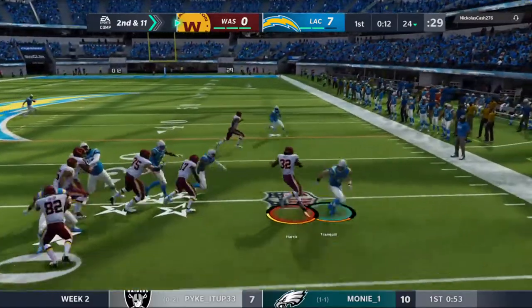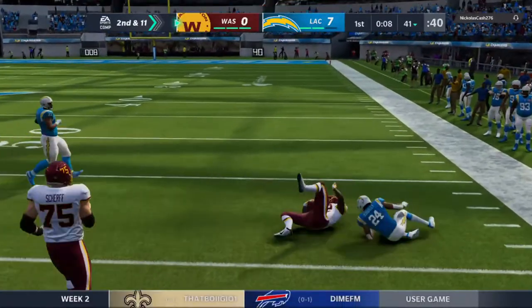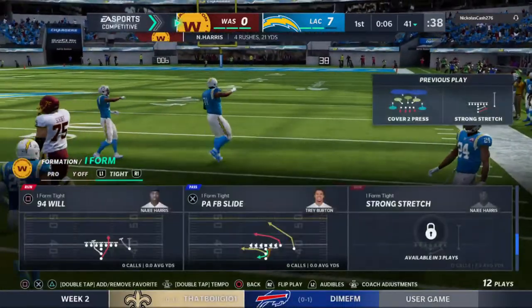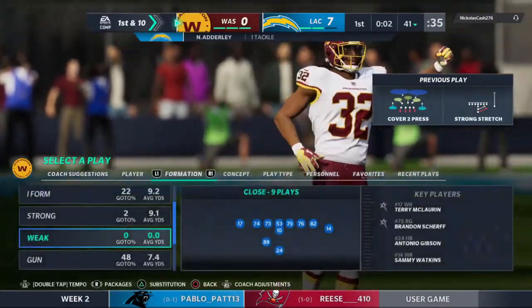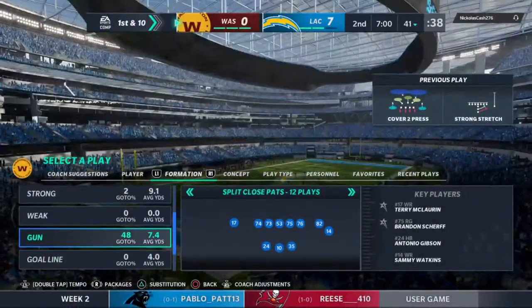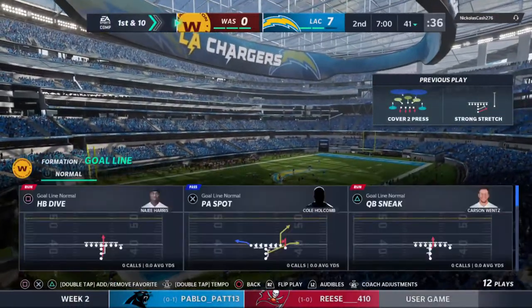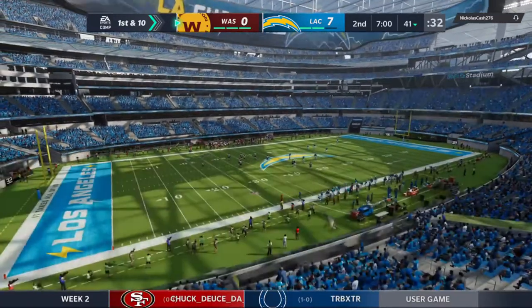Now they try the right side and get it down, but not before he takes it across the 40-yard line — a pickup of 17 and a first down. Washington with the football here to begin quarter number two, first and ten after trailing 7-0 on EA Sports.